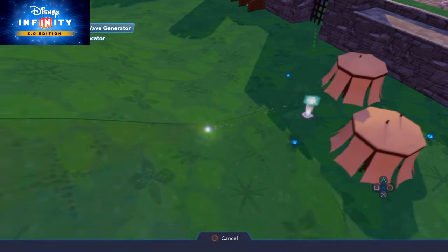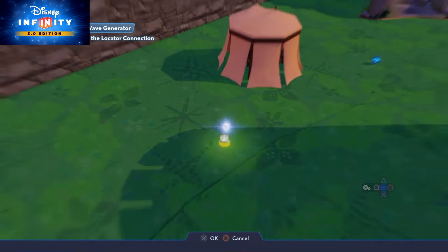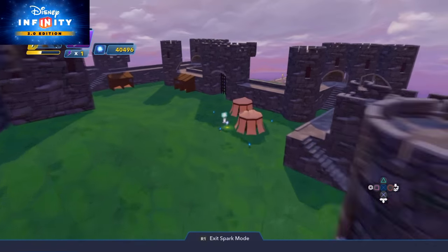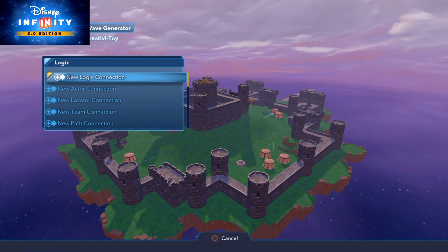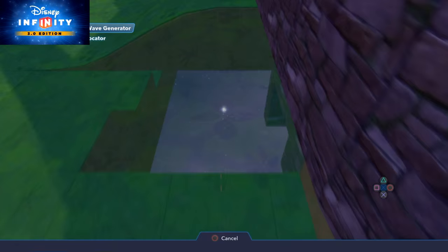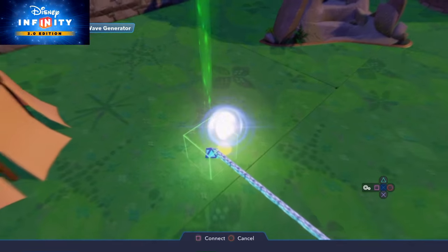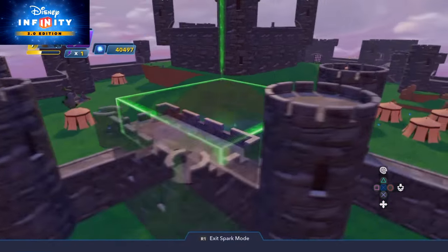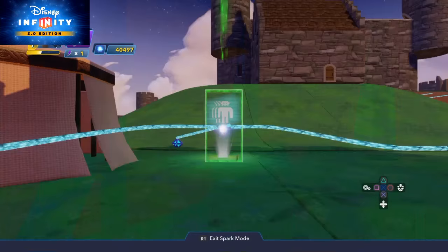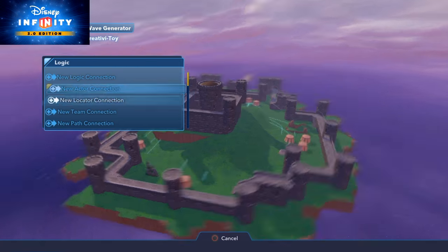I've now finished connecting all the locators so enemies will be scattered throughout the entire base. Also, I think this toy box is a little bit too big. The more details you add to your toy box the more graphical memory you'll need and the more logic it takes up. From experimenting, I'd say keep your toy box no bigger than this size — it seems big enough and you can still add plenty of detail to the level.